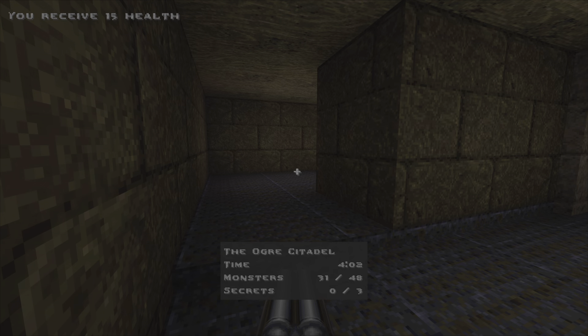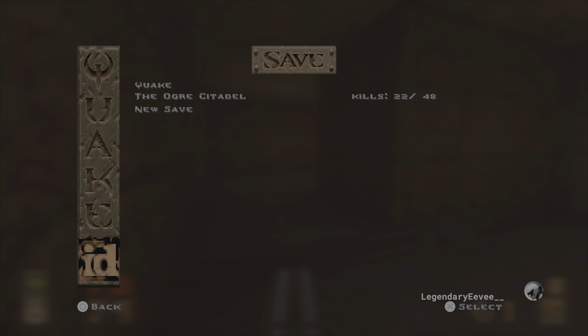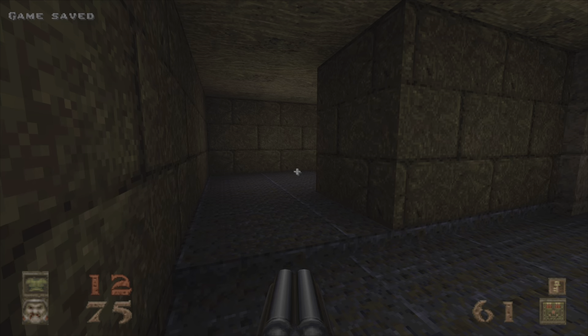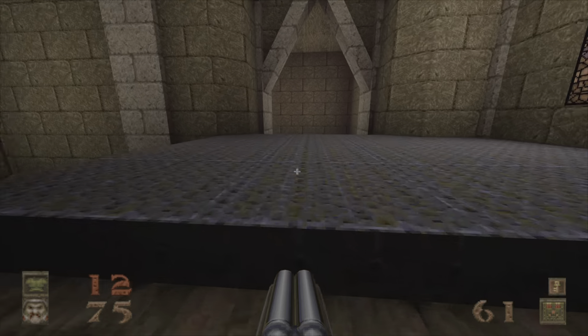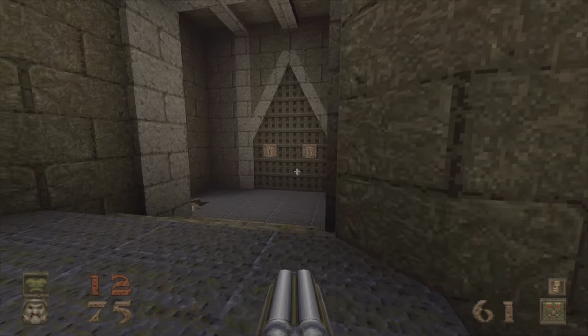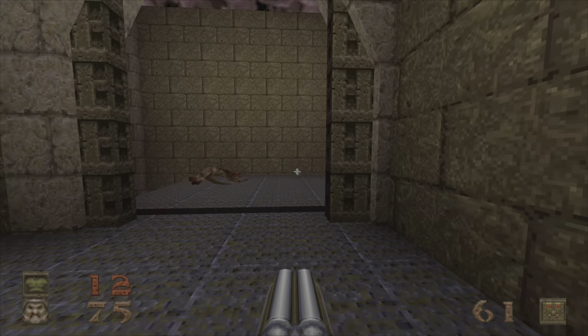And just like that, we have 31 kills — no secrets yet, but that's about to change. Save it. So 31 kills, no secrets yet. Let's continue on and go through the gold door.